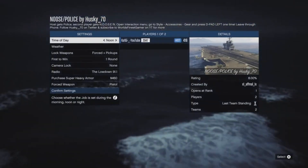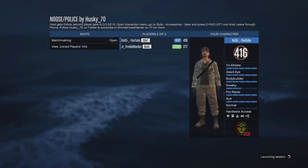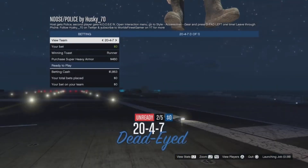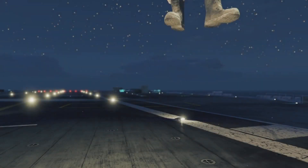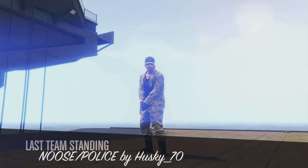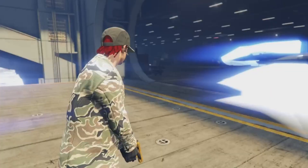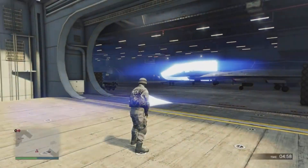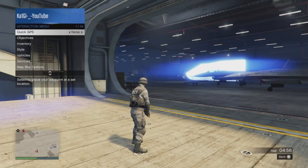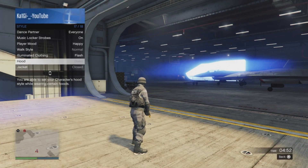Then you gotta load the game up again and do this process. Once you've started up the game, leave all the settings as they are, invite someone or a friend, and then let's begin the glitch. Once you've spawned in, it will take a second before the cop outfit appears. Once it does, open your interaction menu, go to accessories, then go to gloves, and all you have to do is change your glove.